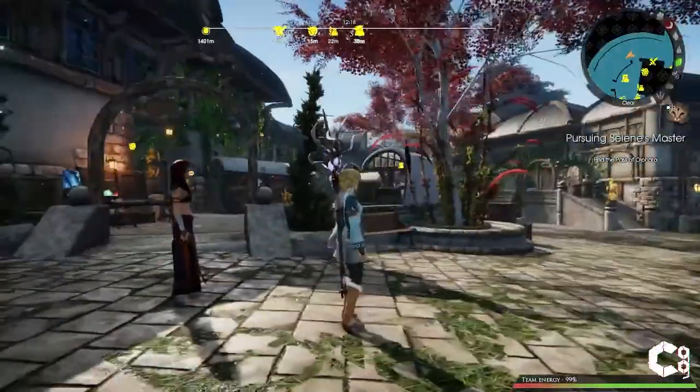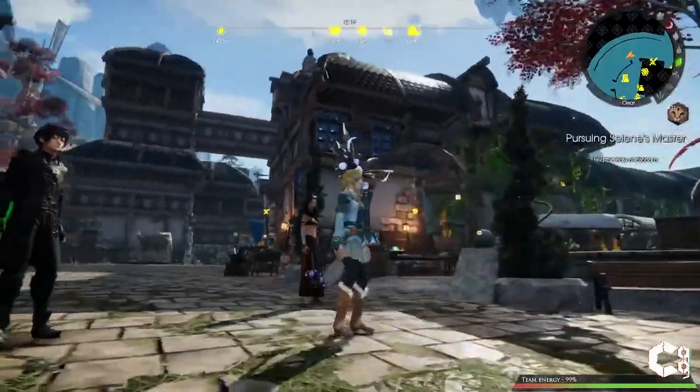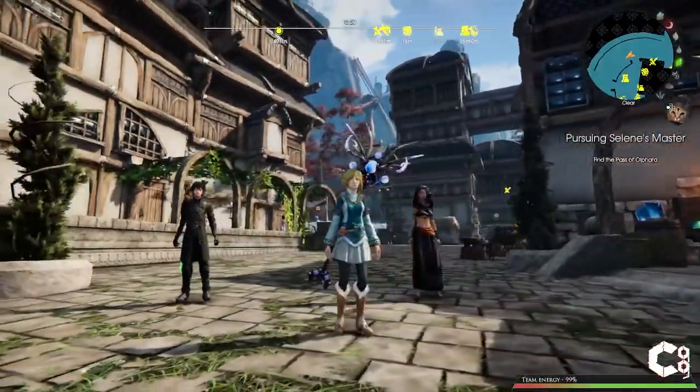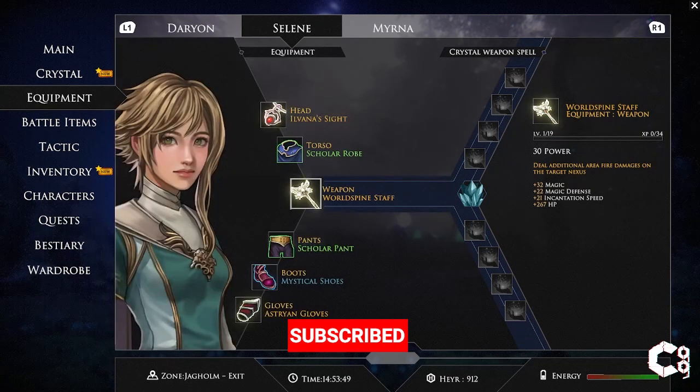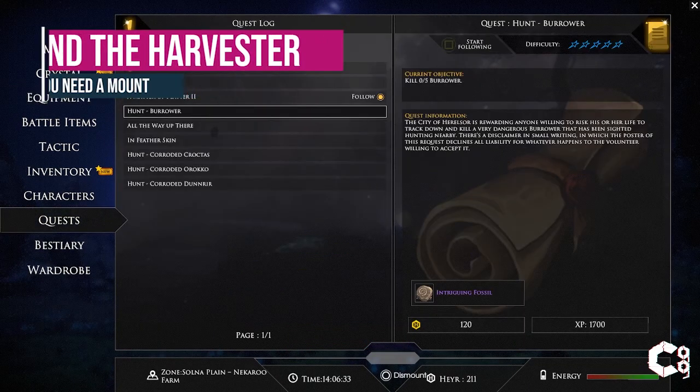Hey everyone, it's Shirt of Chromaglitch, and today I'm going to show you how to get the World Spine Staff in Edge of Eternity. The World Spine Staff has 30 power and adds plus 32 to magic, plus 22 to magic defense, plus 21 to incantation speed, and plus 267 health points.